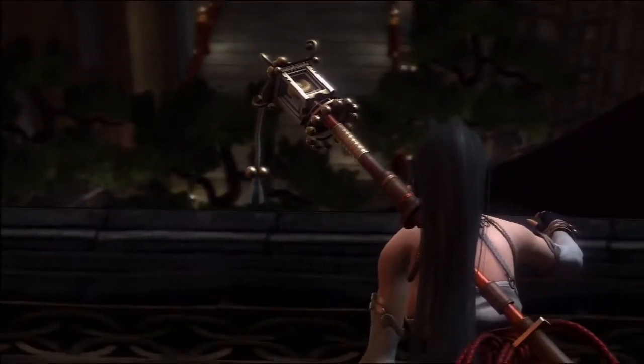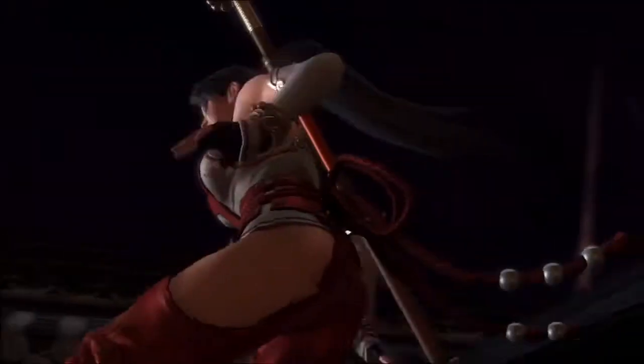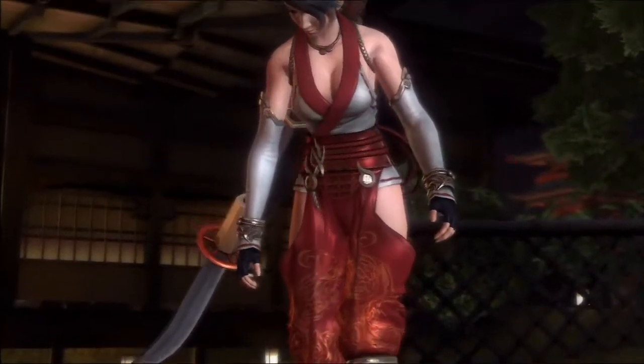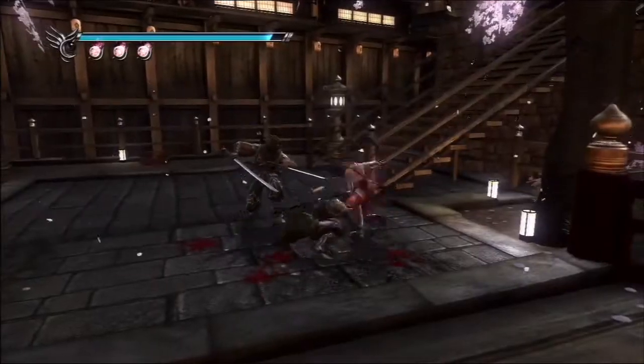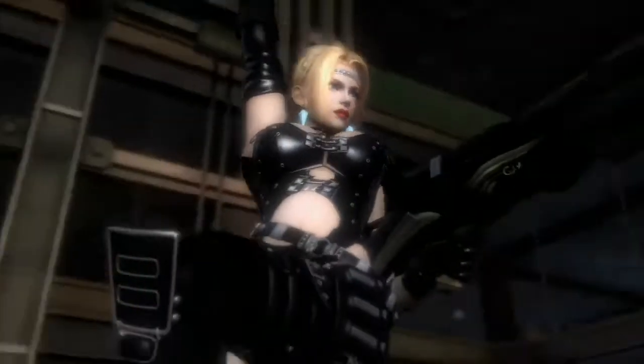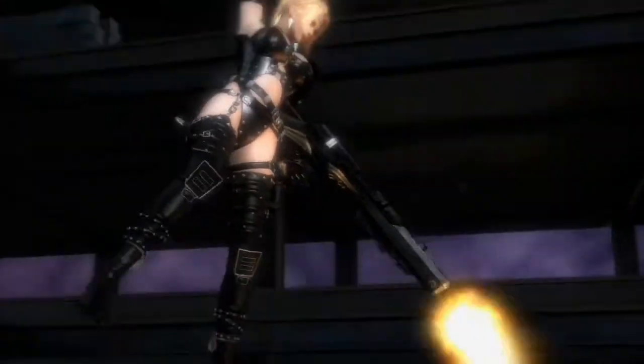The second female character is Momiji. She first showed up as the heroine in Ninja Gaiden Dragon Sword and is actually from the same village as Ryu Hayabusa. This is the first time people will be able to play her in a 3D game. The third character is Rachel, who first showed up in Ninja Gaiden Sigma. She carries a machine gun and is hunting fiends.